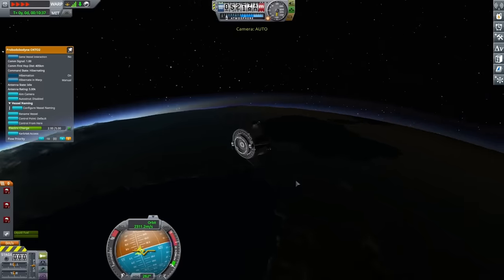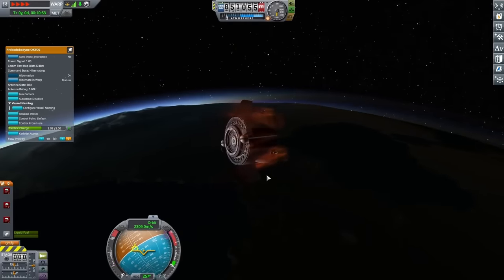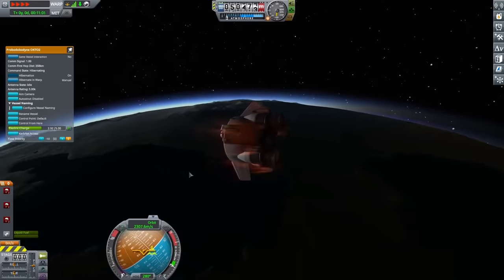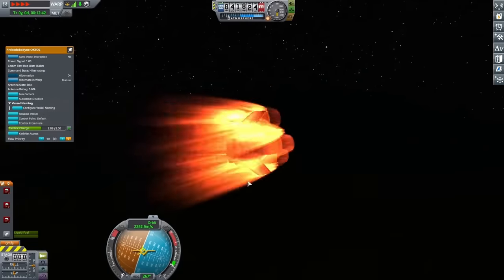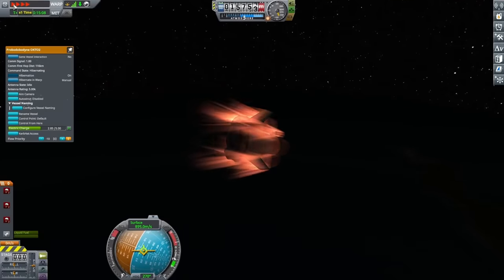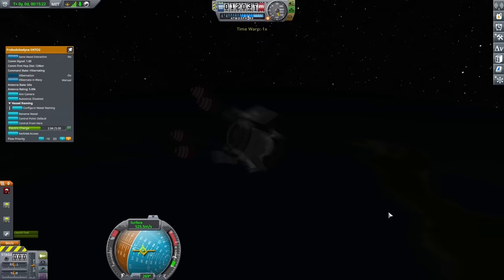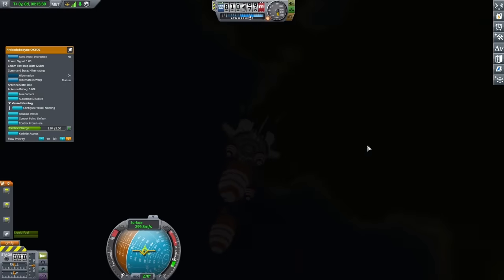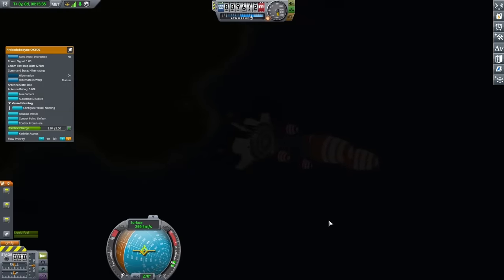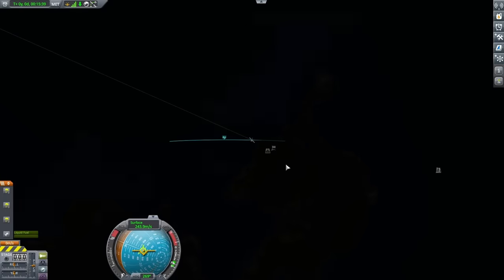So I warped into the atmosphere, and after that, you can see I started to fall down. At around 50,000 meters, you could really see the atmospheric drag lines start to show. It seemed to slow down pretty quickly, and once I slowed down below 700 meters per second, my first parachutes deployed and I started to plan my landing. So I extended out my landing gear, and I could see that I was falling on land.